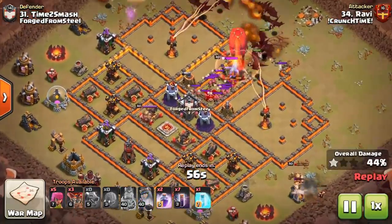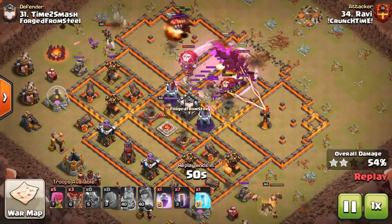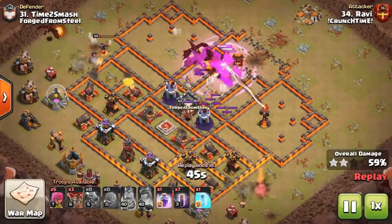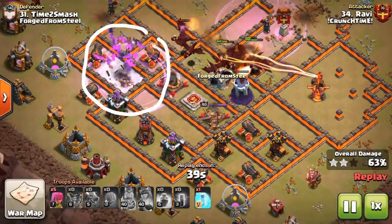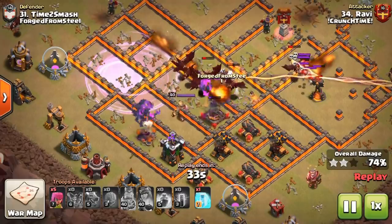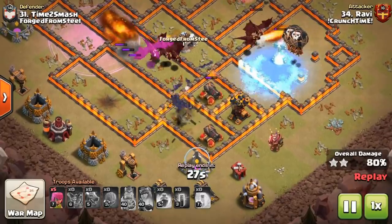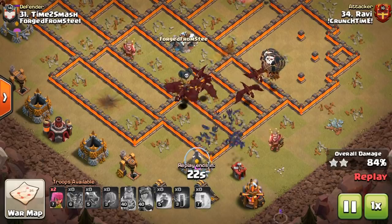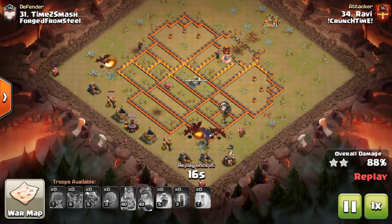The basic premise is: if you can keep the dragons out of the way of the air defenses, multi infernos work perfectly for this, so long as there's an area for the bat spell. As the dragons come through to the center of the base, we use the bats on the left-hand side where there's not much splash damage. That rage spell comes in and they sweep through the rest of the base, taking down the air defenses. With the bat spells it works incredibly well, and as you can see the base is absolutely crushed.